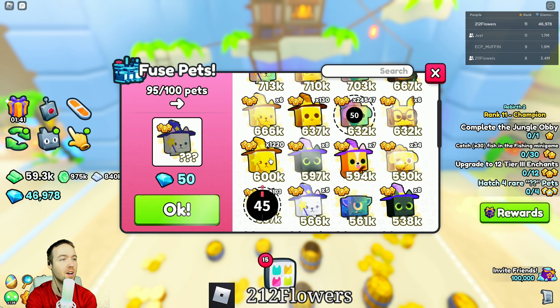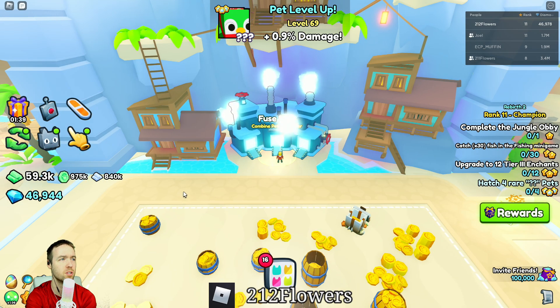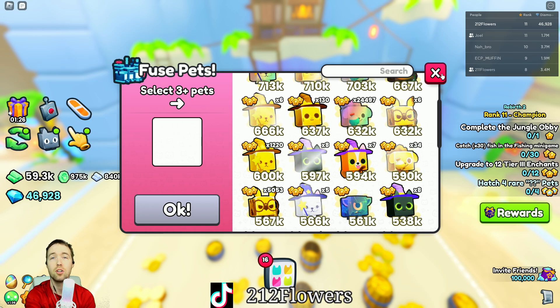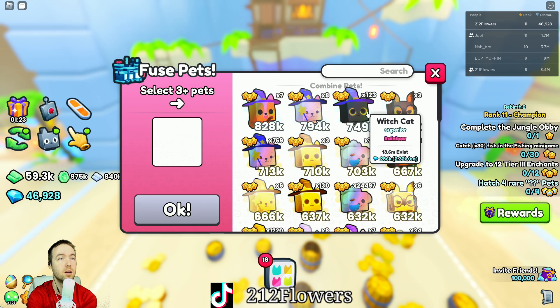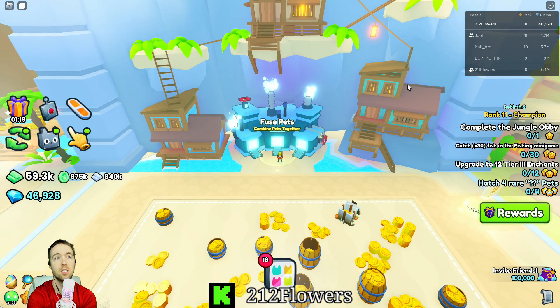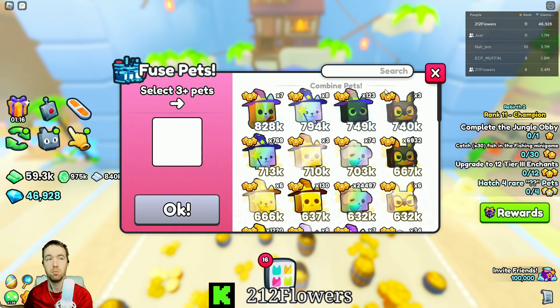So hopefully this helps out some of y'all with fusing methods. Like I said, I'll try and find a better method and I'll probably comment it down below, so just keep that in mind. If I don't find anything, then there probably won't be any comments, but I'll try and find a better method to try and get promised witch cats or even the broomstick corgis, just to ensure that you are getting the best version of pets. So other than that, it's boy 212flowers. I'll see you on the next one. Peace.